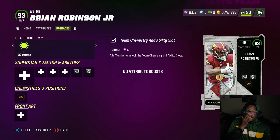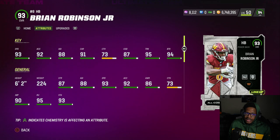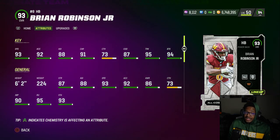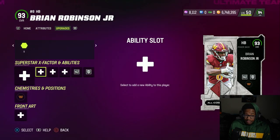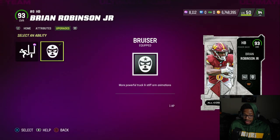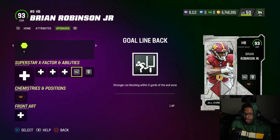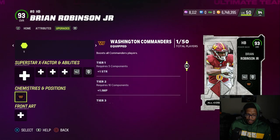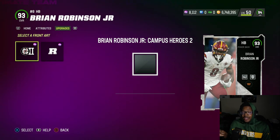Brian Robinson is the highlight of this card batch — this card is really good. 93 speed, 92 acceleration, 98 agility, 91 carrying, 73 catching, 87 break tackle, 95 trucking. His abilities are Goal Line Back and Bruiser for a total of two AP. He might be a top three or top four Washington running back. I think Earl Campbell might be number two, and probably Robinson right there unless AP happens to come out. Overall pretty solid cards — hope you guys enjoy it.